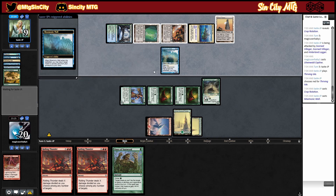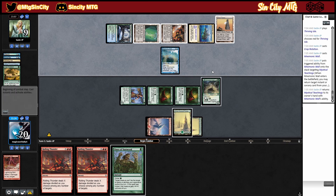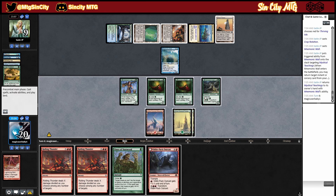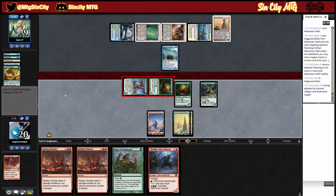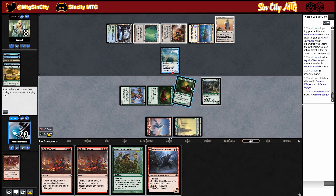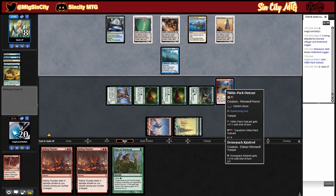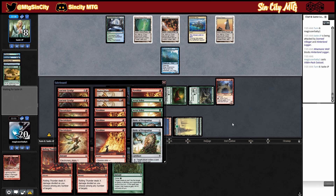They play mono wall. What wins this game — lightning bolt would be good. Play an outcast I guess. Alright, sideboard time.